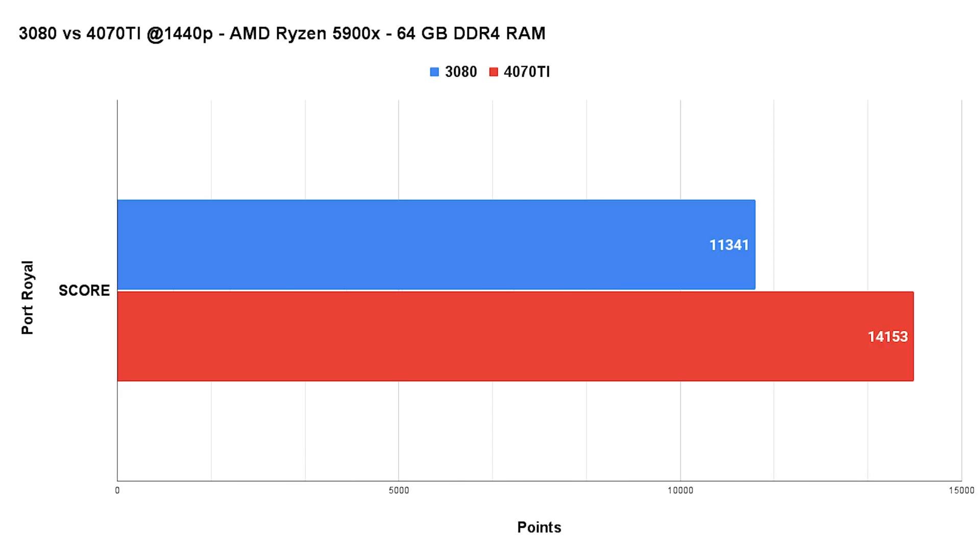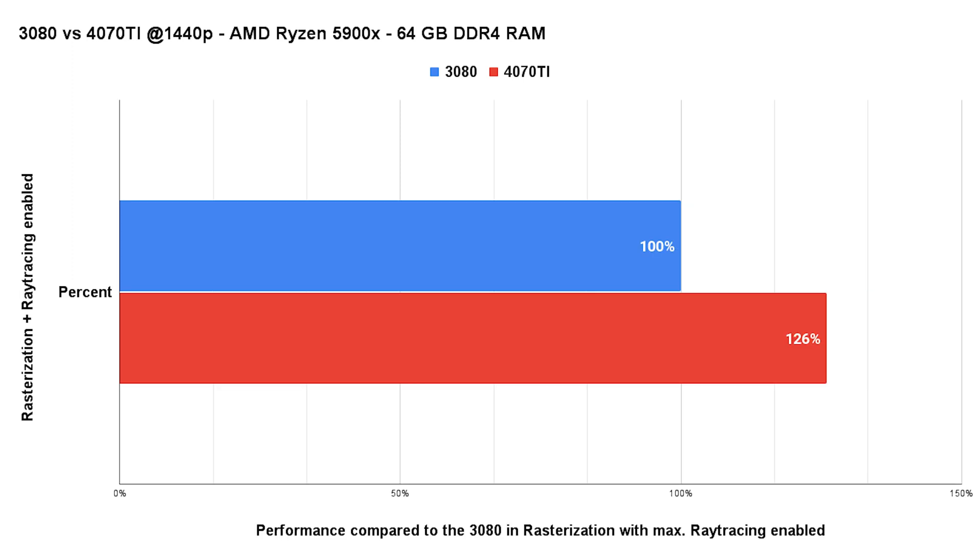Last but not least, Port Royal, which is a dedicated raytracing test in the 3DMark benchmark suite. We gain an around 25% higher score with the 4070 Ti in pure raytracing. Well done, Nvidia! Taking the 3080 as the 100% performance baseline in rasterization with raytracing max settings enabled, we gain an uplift of around 26% in performance with the 4070 Ti. Sounds good to me.